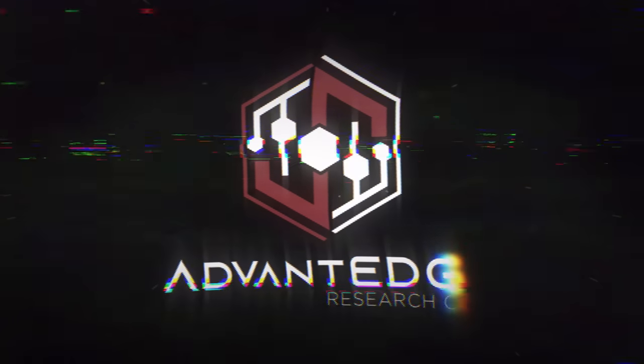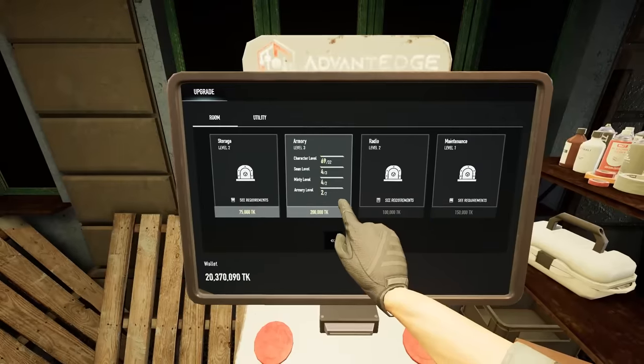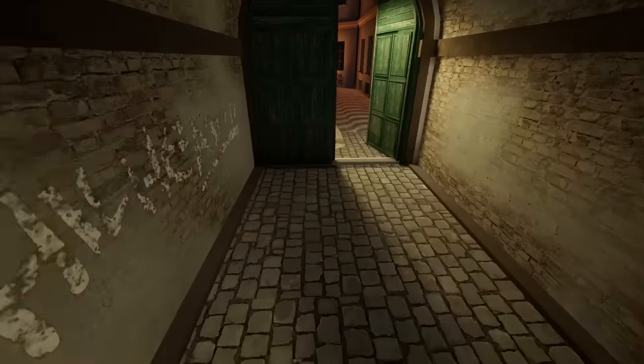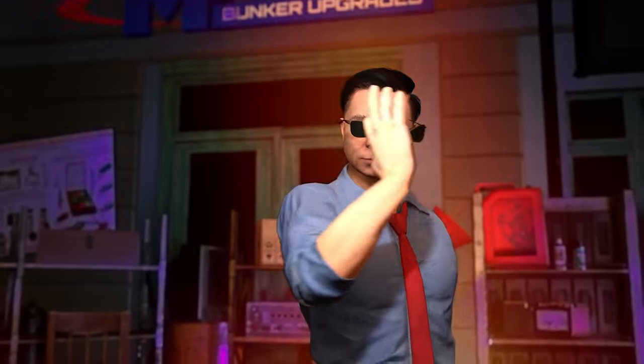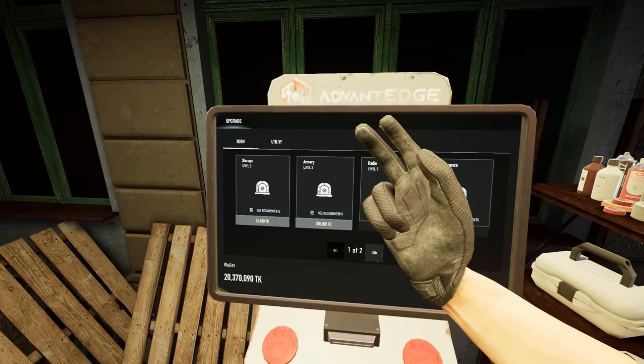Today we're going to be deep diving into everything related to the new Bunker Upgrade System. This means all the requirements for each upgrade and what all of the upgrades actually do for you. Note that the Bunker Upgrade Station is located in the back of the Tabor Market at our good pal Merrick. This is what you'll use to complete all of the upgrades shown throughout this video.